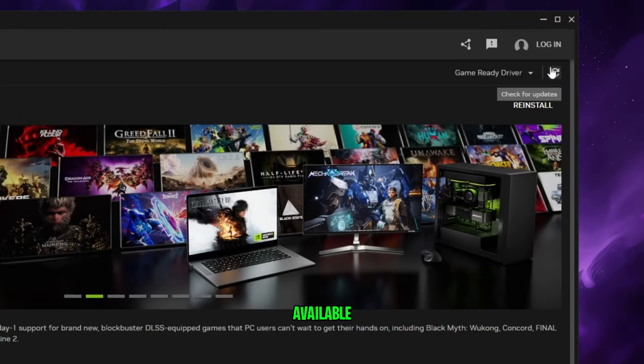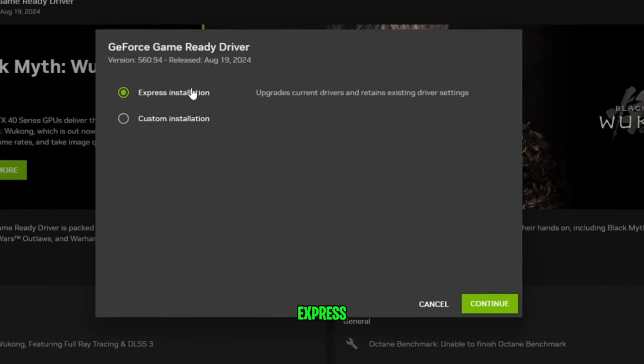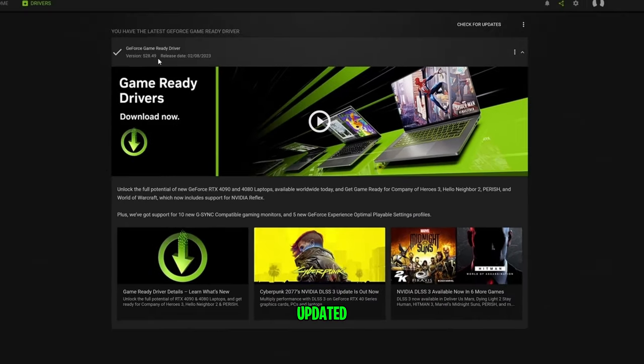If a new driver is available, you'll see an option to download it. Click on the Download button. Once the download is complete, click on Express Installation. Now your GPU drivers are updated.